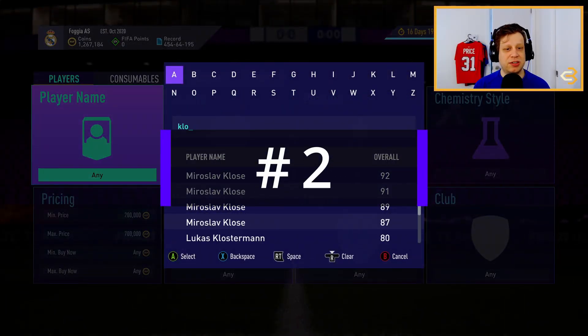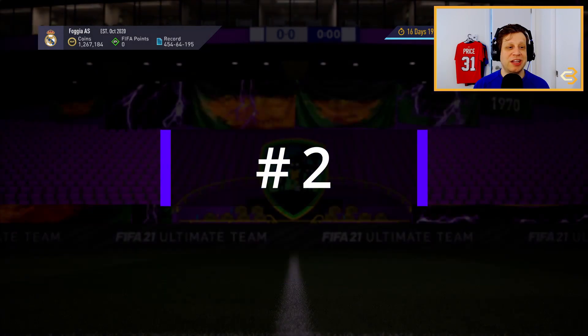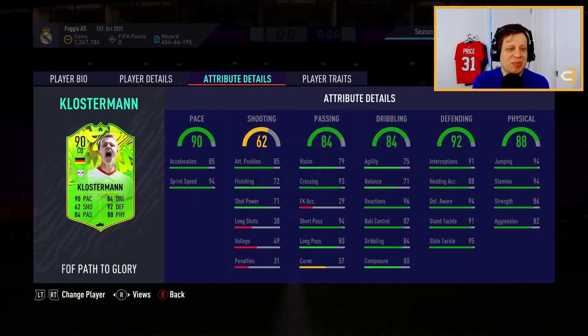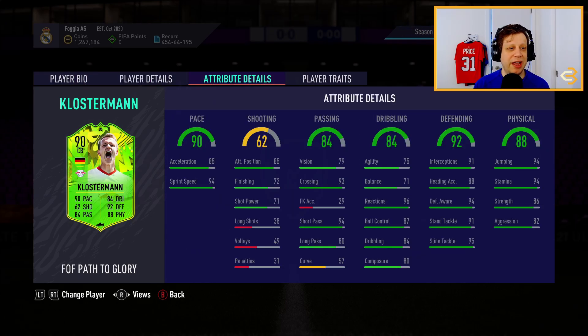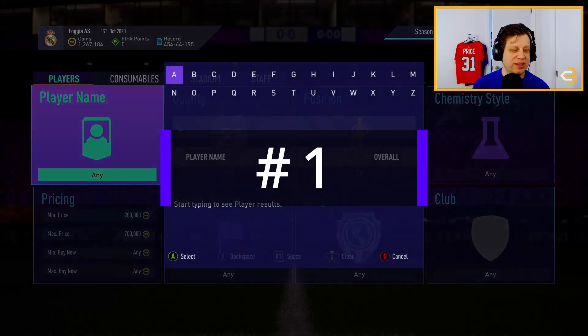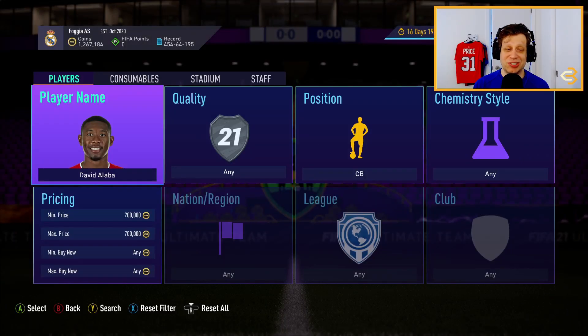The second best defender on our list is also a Bundesliga player — he is Lucas Klostermann. He's German, so he's gonna have amazing links in the Bundesliga, including a green link to Neuer and links to Davies, Zagadou, and Tapsoba if you did that SBC. He has 90 pace, 92 defending, and 88 physical. When I play against this guy, I always struggle to score goals. He's also six foot two tall so he'll win those headers in the air, and he's an absolute staple for any Bundesliga team.